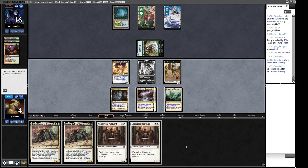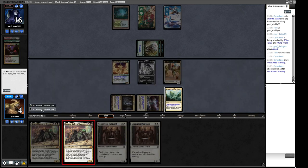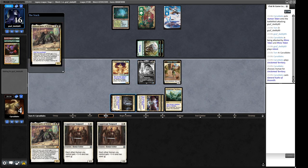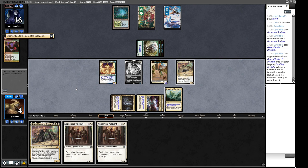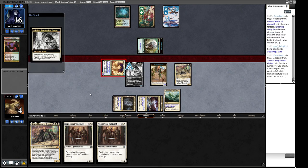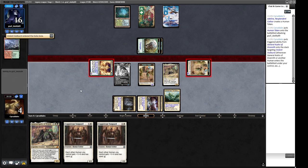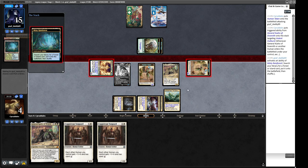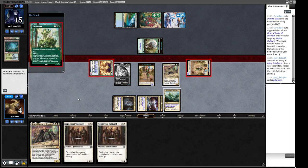We consider double Coppercoat Vanguard, but the General is better — it gives Adeline an extra point of toughness, which is key. We exile the Crashing Footfalls and attack with Meddling Mage, using the token and General Kudro to block. We can block with Adeline and block with General Kudro to take one, but we'd lose our Adeline. So we block with a Human token instead, take two, and we're okay after that.